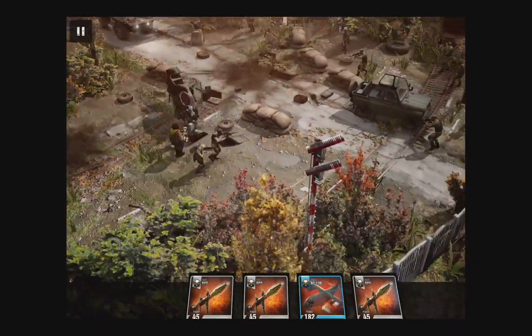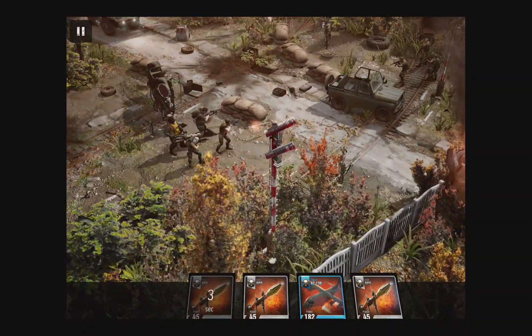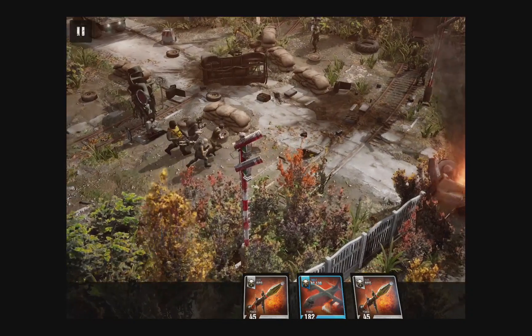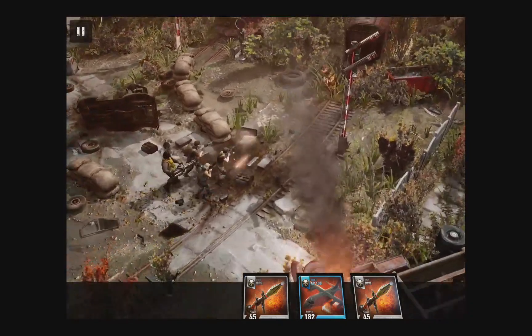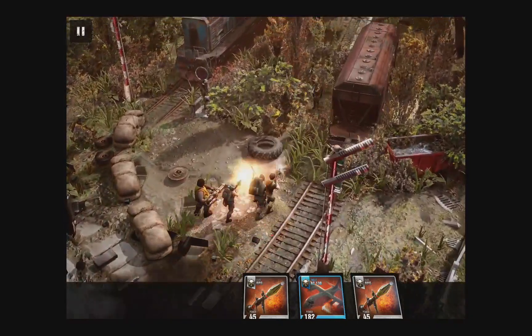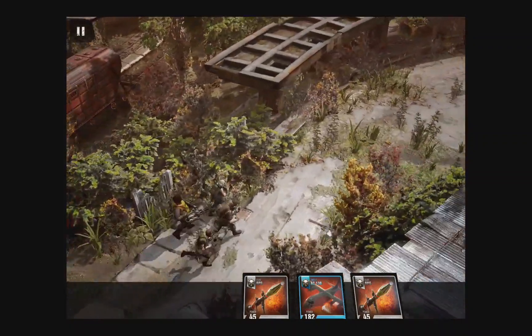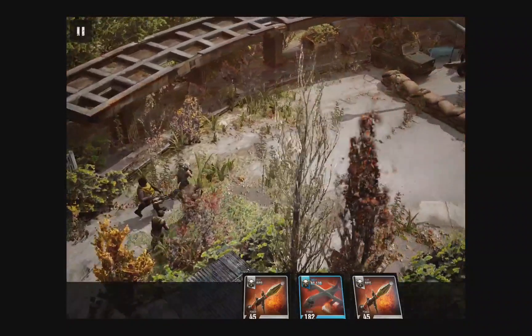Booyah! So you can see, this level of cinematic destruction simply wasn't possible on mobile before. When those jeeps explode, there's over 168 unique pieces that come flying off — the tires, windshield, engine block, and more. Using the power of Metal, we're able to leverage our GeomCache technology, as seen in Rise on console.